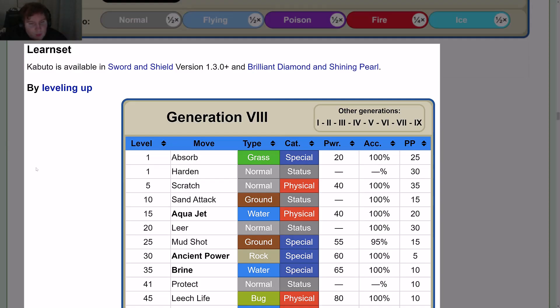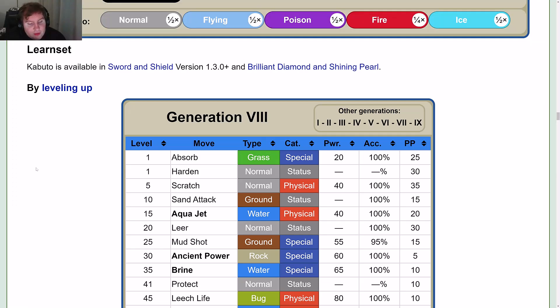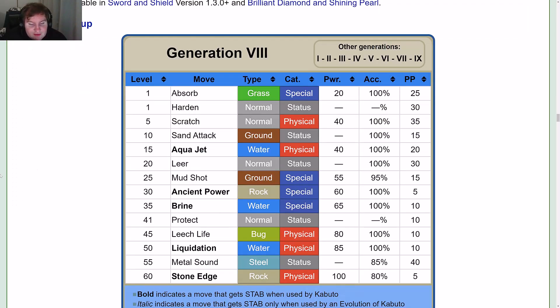Learnset by leveling up: Level 1 — Absorb and Harden; Level 5 — Scratch; Level 10 — Sand Attack; Level 15 — Aqua Jet; Level 20 — Leer; Level 25 — Mud Shot; Level 30 — Ancient Power; Level 35 — Brine; Level 41 — Protect; Level 45 — Leech Life; Level 50 — Liquidation; Level 55 — Metal Sound; Level 60 — Stone Edge.